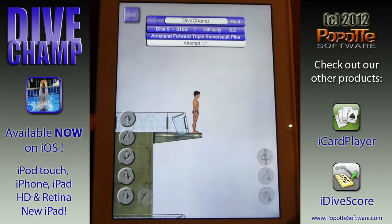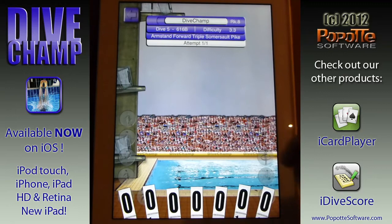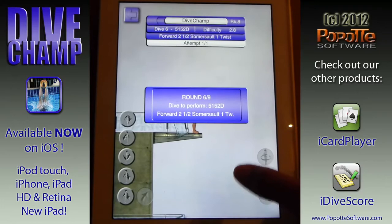For this one it's an armstand forward triple somersault pike. I get it set up — quite a tricky dive. And I actually did the wrong dive. You see, that's the whole thing: you only get one attempt. It's an absolute compulsory dive, and I get no points for doing the wrong one.